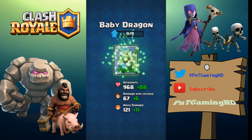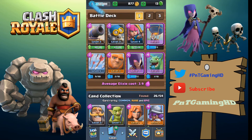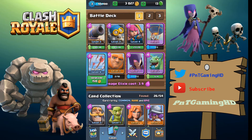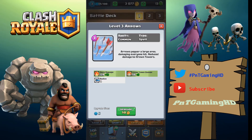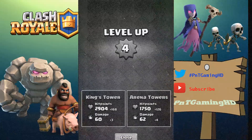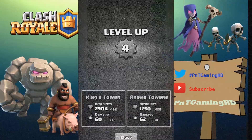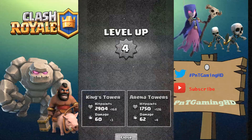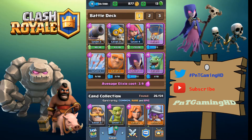Oh my god — we just hit level four! That's a fail. I accidentally triggered it. We're level four now — we're going to stay as a level four. I did that twice now, but oh well, it doesn't matter.